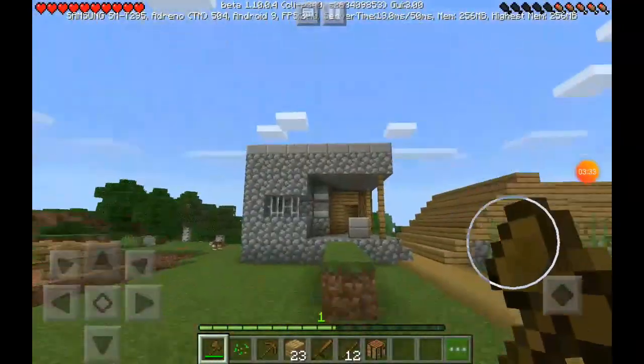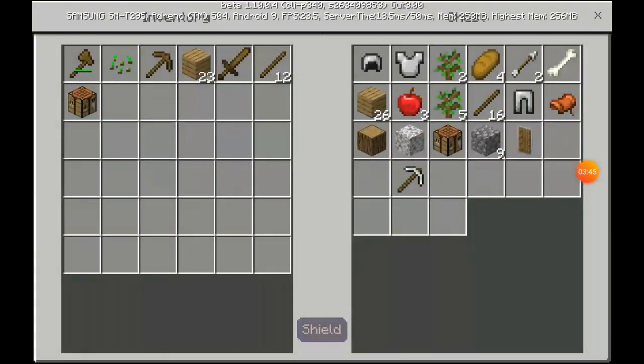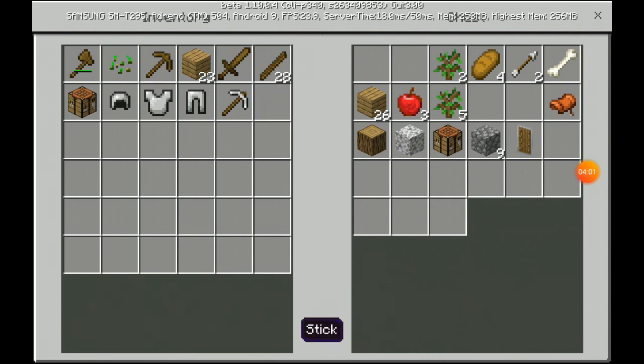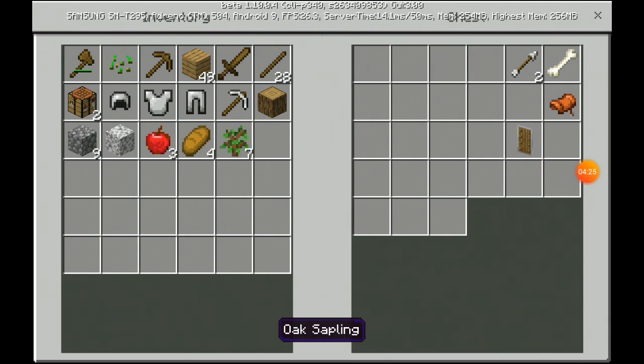Let's see — oh, there is a house! I don't know what this type of house is called. There is a chest! There should be something — yes! There's an iron helmet, iron chestplate, iron leggings, one pickaxe, some sticks, one crafting table, 26 blocks of wood, nine cobblestones, one diorite — what is diorite? I got seven of something. Also one shield, one saddle, two arrows, and one bone.